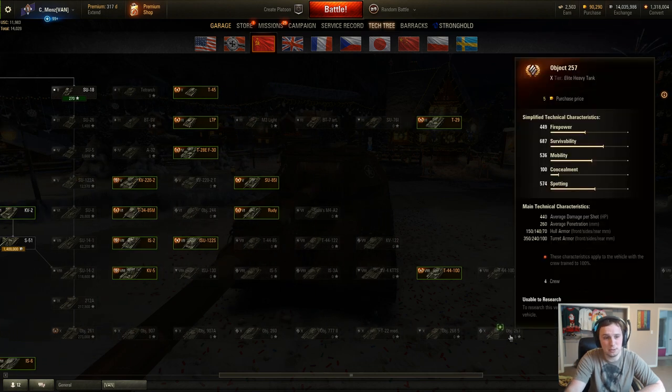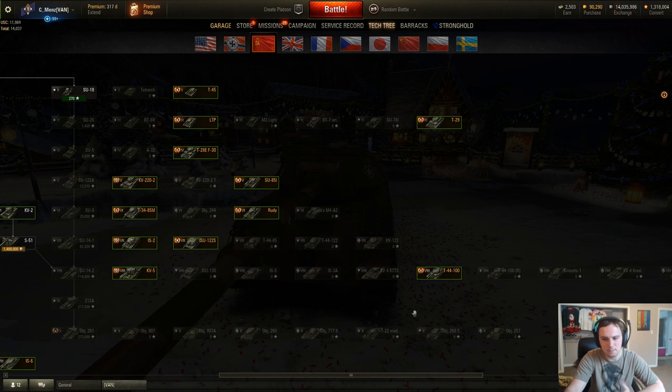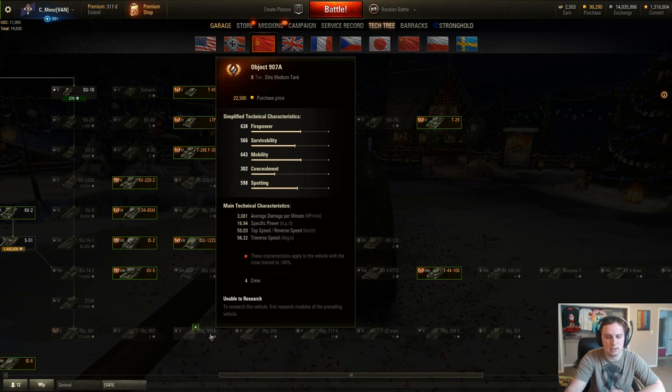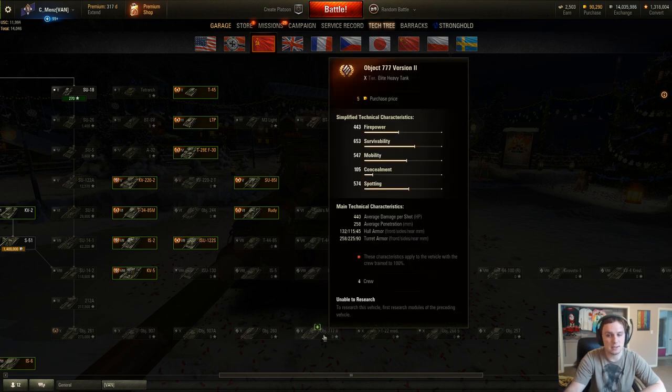Getting back to looking at the tech tree, this is a mod to see tanks in the client that currently aren't in the actual tech tree. You'll notice the Object 257, which is going to be replacing the T-10 — currently a tier 10 before the 9.22 patch — it is being down-tiered to tier 9 and rebalanced a little bit. You also have the upcoming Object 268 TD entering the tech tree, and all the other tanks outside of the 907A are currently in the tech tree or are premium tanks or reward tanks.